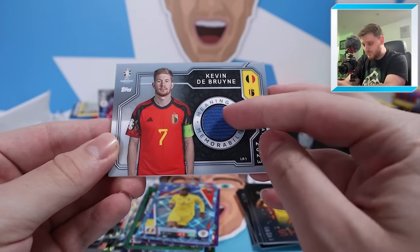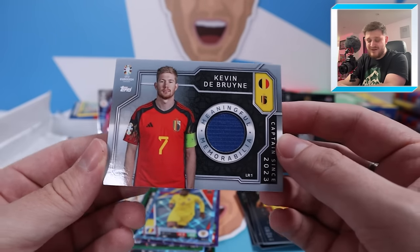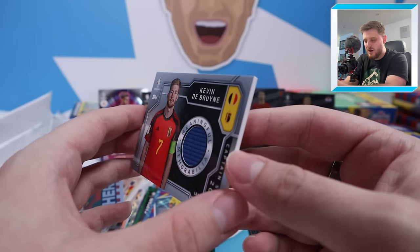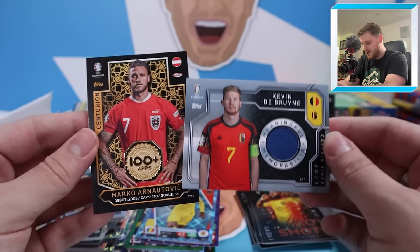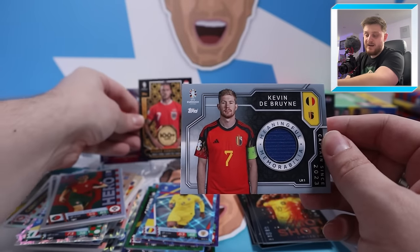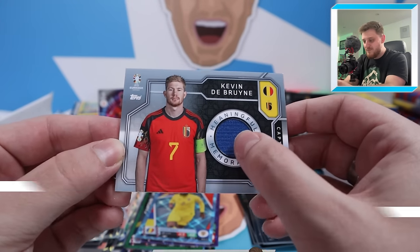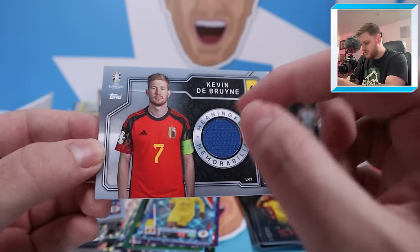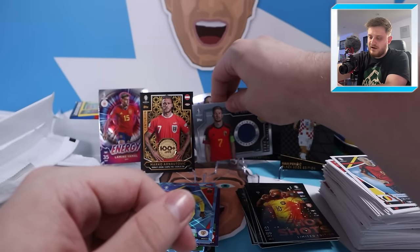Kevin De Bruyne! That's part of his captain's armband. Meaningful Memorabilia — Kevin De Bruyne, Captain since 2023. What an absolute beauty! Two relic cards — Kevin De Bruyne and Marko Arnautovic, both incidentally number seven. That is incredible. Makes you absolutely smash that like button for that pull right there. KDB, meaningful memorabilia with a bit of the Respect captain's armband in there. It's a shame there's no lettering on it, but that is a beauty — what a card.